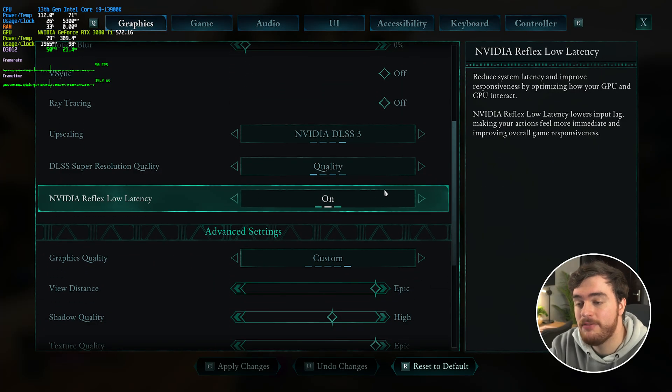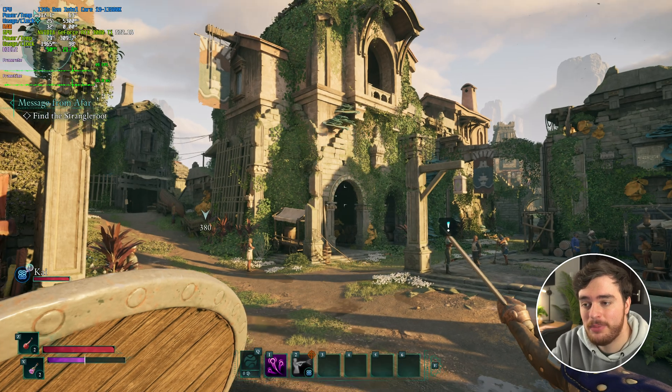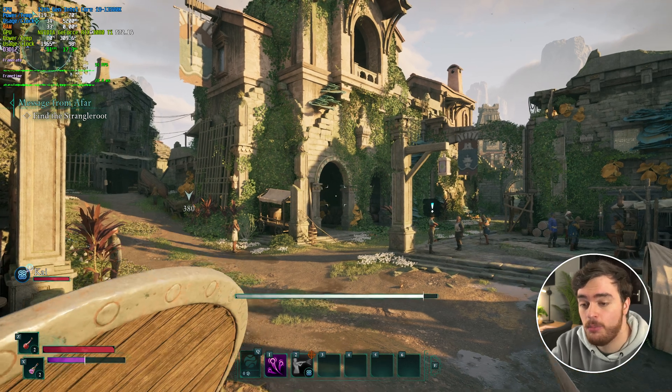Scrolling down further, NVIDIA Reflex Low Latency — if you have an NVIDIA graphics card, definitely turn this on, or set it to on plus boost if you're CPU limited. In most cases you will be CPU limited, and that's what's holding me back here. This should help slightly decrease your input latency and make the game perform just a little bit better.